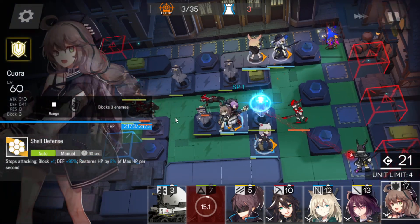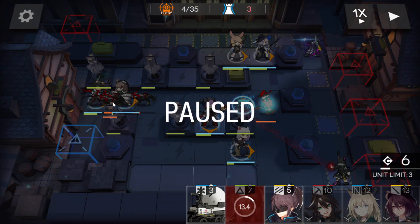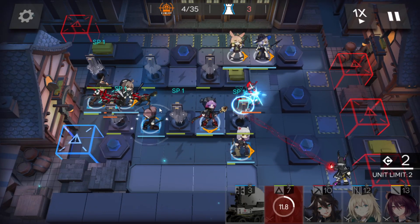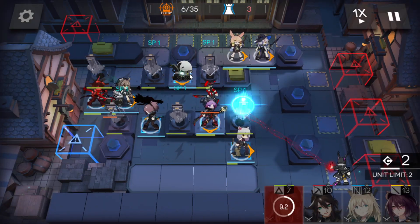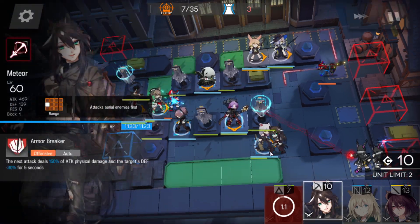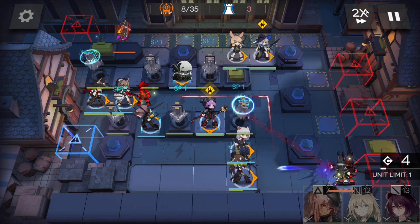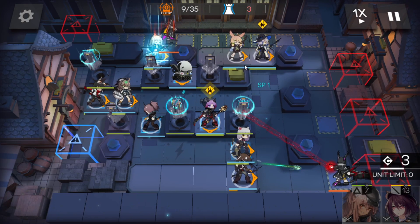Let the vanguard die now, then deploy a defender here to block — unless your vanguard can kill one dog before the other arrives. Deploy Yato here to activate those two devices together, and Lancet-2 here to activate those two together as well. Then place a sniper on the downside to deal with those two enemies — the style of enemies that will come last. Place the slow supporter on the top side.